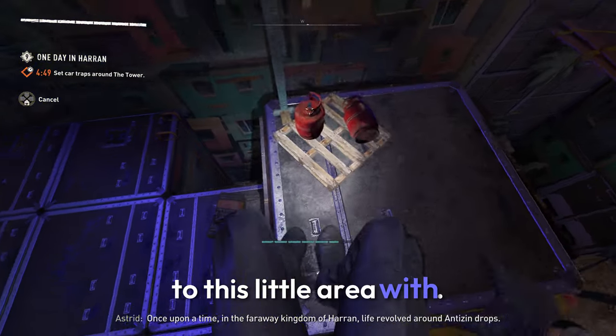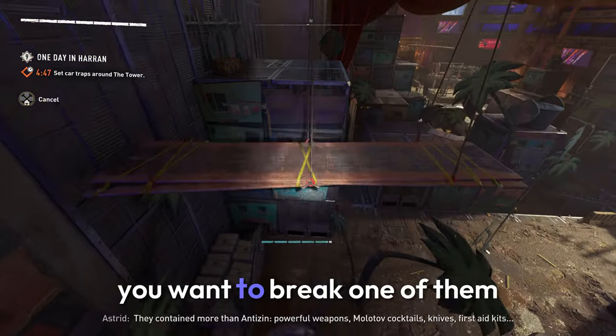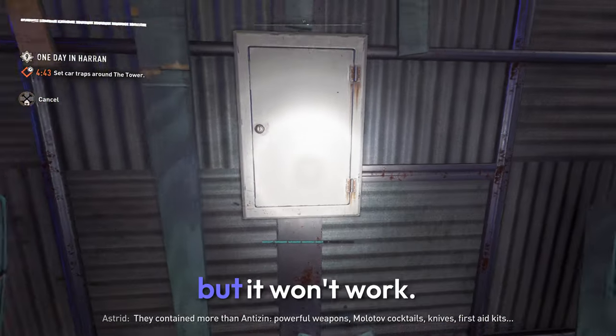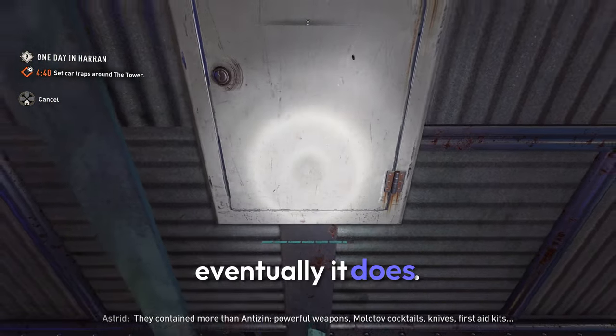When you do this challenge, head over to a little area with wooden structures. Break one of them and you'll find a medicine cabinet. You're going to try opening it, but it won't work — you'll have to keep opening it until eventually it does.